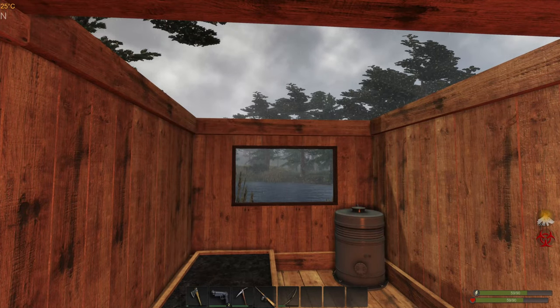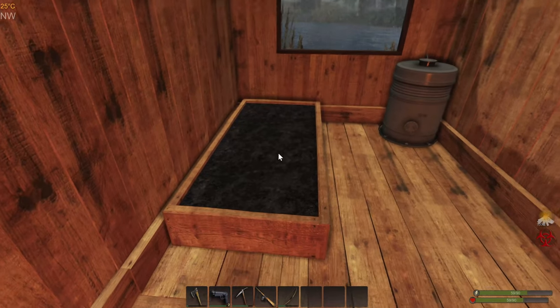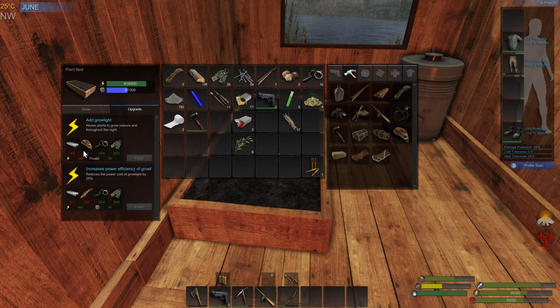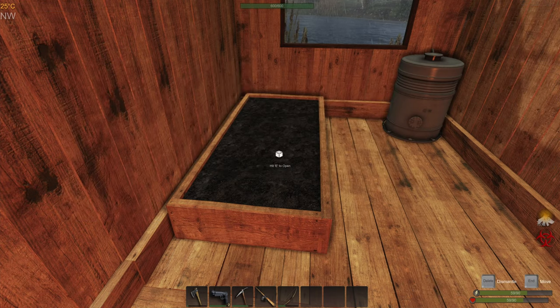Last we left off, we had to remove our roof so we could get some sunlight — and rain too — into our plants. We had to get up to 40% sunlight. We're going to want to start looking into making metal ingots and rope, because we want to have this grow light so it grows overnight too.